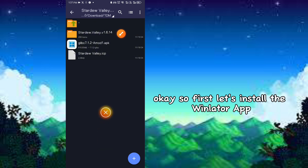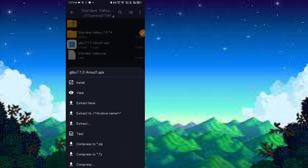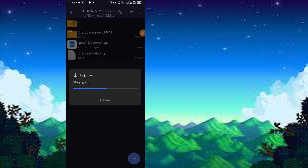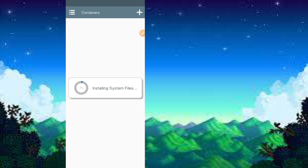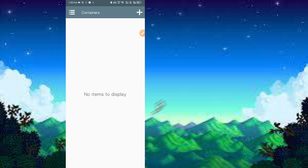Okay, so first let's install the WinLater app. Let's open it — click Allow. Kindly follow the red arrow.